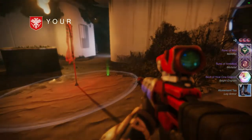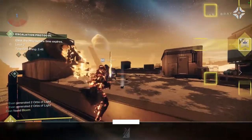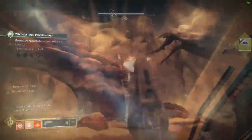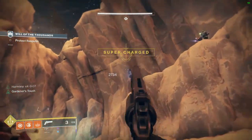Part two of step six is the hand cannon kills. You get 5% when you get a kill with the hand cannon, and you get 3% when you assist a kill with the hand cannon. And finally, just generate orbs for teammates — it has to be your orbs, not others', and then you're on to the next step.